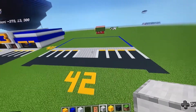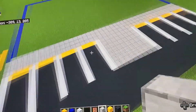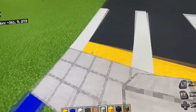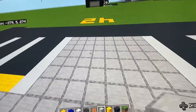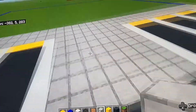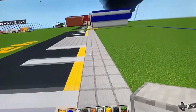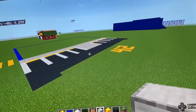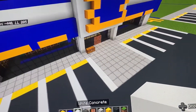Once you've filled all that up, dig out three rows behind the parking spaces — this is basically a path — and fill it all in with smooth stone. Pause the video if you need to. Once that's done, we're going to start making the building.